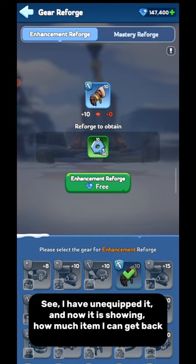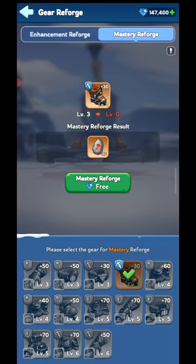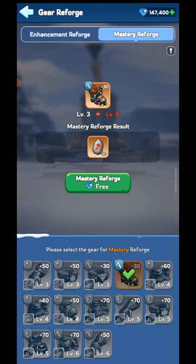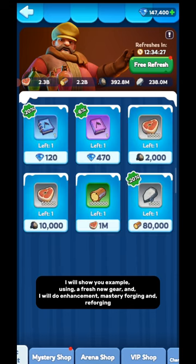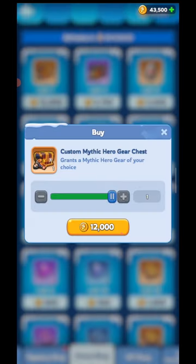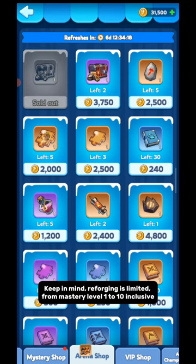I have unequipped the gear and now it is showing how much item I can get back. Let me show it with Mastery Reforge — it is showing I will get back 30 Essence Stone because the Mastery level is 3. We need 60 Essence Stone to reach level 3: 10 plus 20 plus 30 equals 60. I will show you an example using a fresh new gear, doing Enhancement, Mastery Forging, and Reforging. Keep in mind, Reforging is limited from Mastery level 1 to 10 inclusive.